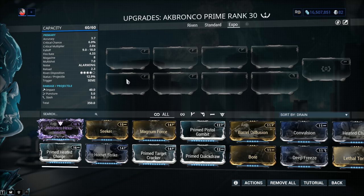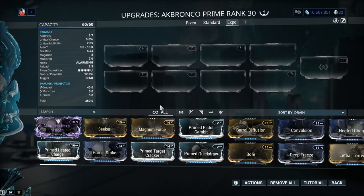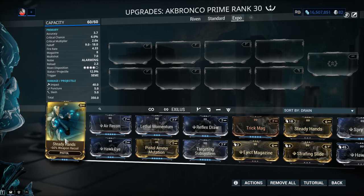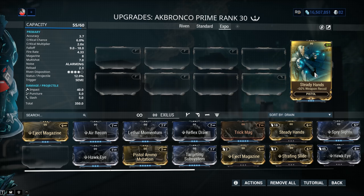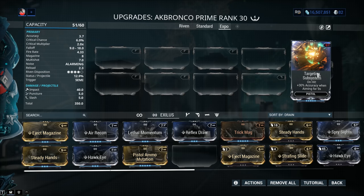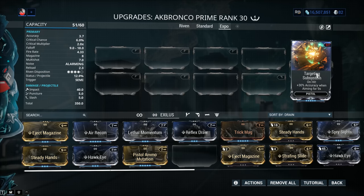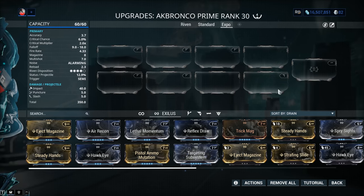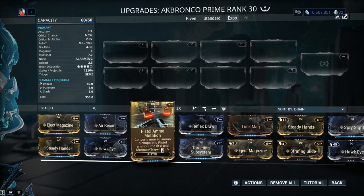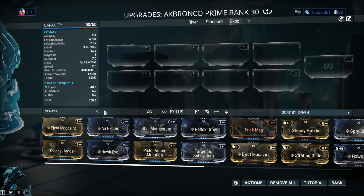Fear not — they are aware that the Akbronco Prime is not exactly fantastic and they're doing something about it, but the question is whether it's enough. Weapon Exilus mod slot — worth unlocking? Definitely. Steady Hands will take care of the recoil. You might think Targeting Subsystems fixes the spread, but you don't even feel it in actual gameplay when it comes to pellet spread, so don't bother. My advice: Steady Hands on this one.